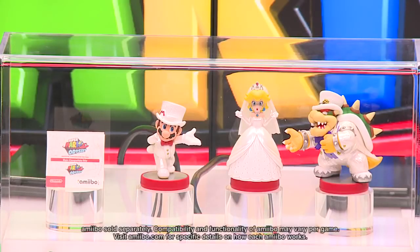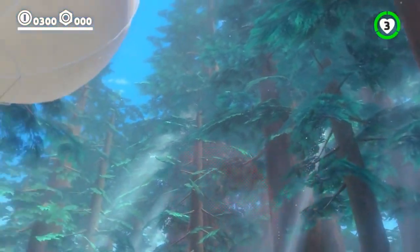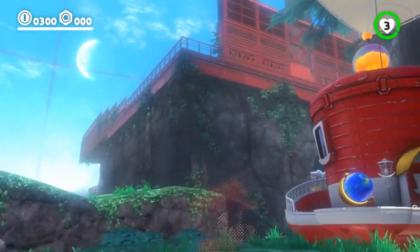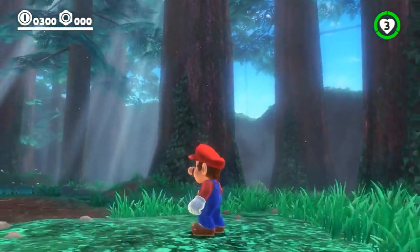That's what we have for gameplay for right now, but we have one more little feature. These are the amiibo for the game — we've got Princess Peach, Bowser, and Mario in their wedding attire. This is a really pretty space — I love the little shafts of light that come through. The ambient noise here is really nice: I've got the sound of wind through trees and birdsong. I'll kick it off and start running around.